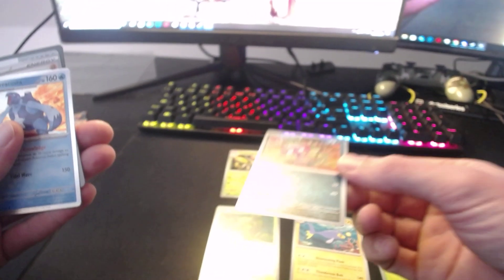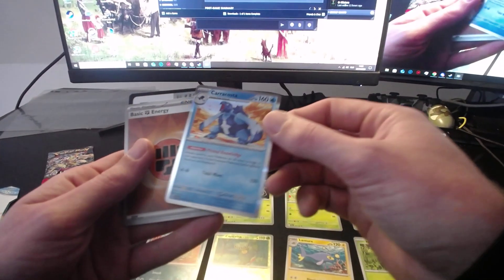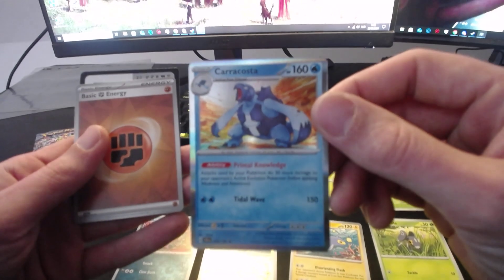Impidimp — that's a special name. And our big one: Carosta — Caracosta.